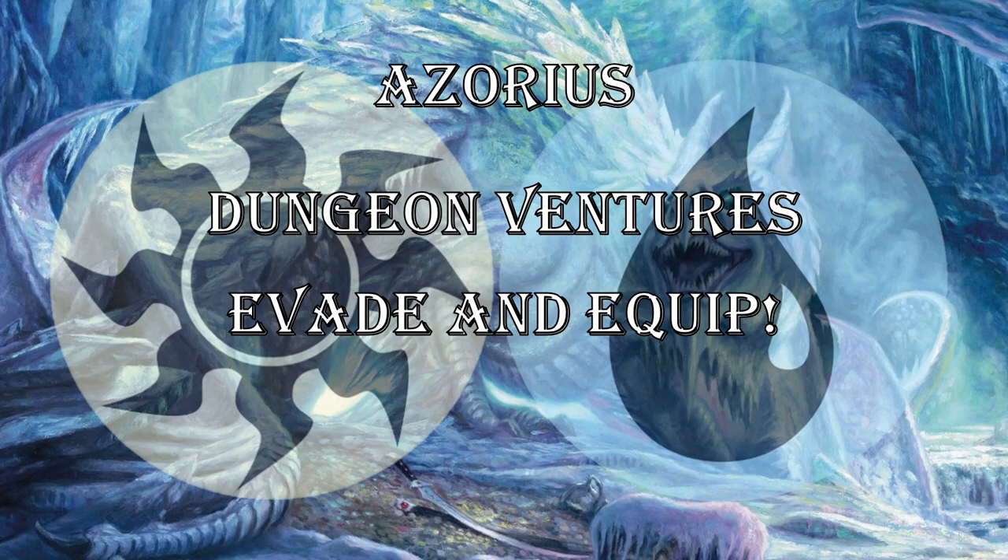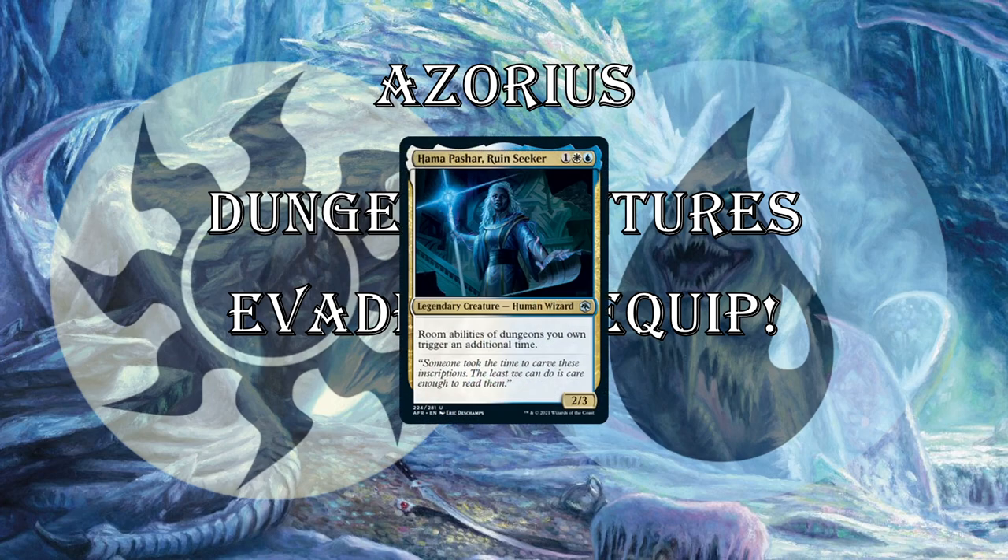First deck archetype: Azorius, white-blue — a dungeon-venturing deck. You want to use the equipment in white and the evasive creatures in blue to sneak over for damage. The signpost at uncommon is Hama Pashar — 3 mana for a 2/3. Room abilities of dungeons you own trigger an additional time, which is massive. Instead of drawing three cards at the end of Mad Mage's dungeon, you'll draw six cards, which is game-winning. Even on scrying one, you get to scry one twice. If you're creating a 1/1, you create two 1/1s. Very strong if you can trigger Venture multiple times in a turn.